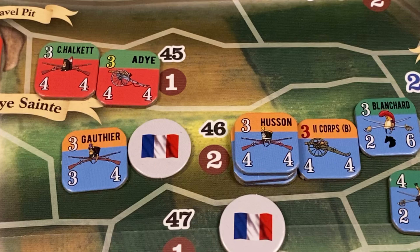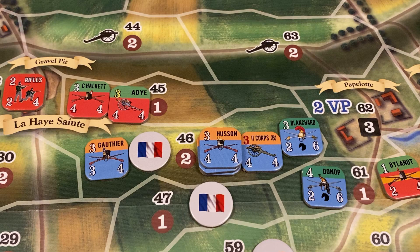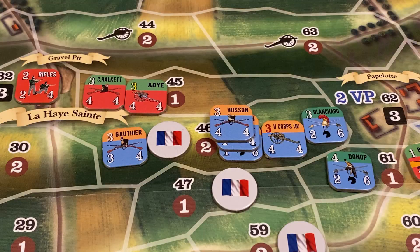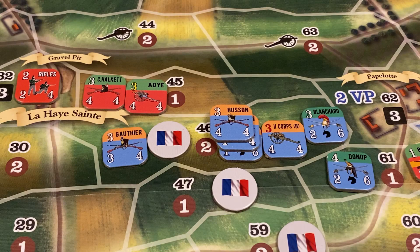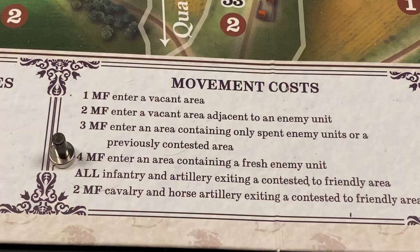Reille successfully activates, and the French player announces he will activate second corps units in Area 46. Note that the French player cannot issue orders to Blanchard's cavalry brigade because Blanchard belongs to a different formation — Kellermann's 3rd cavalry corps. The French player decides to execute a move/assault impulse, moving Husson, Baudouin's infantry unit beneath it, and Hubert's cavalry brigade with a movement factor of 6, into Area 45. Because Area 45 is occupied by at least one fresh British unit, the movement cost to enter the area is 4 movement factors.